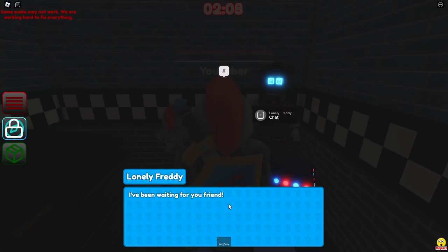Lonely Freddy says: 'I've been waiting for you, friend. We should be best friends. Very best friends. What's your favorite color?' Now he's gonna start asking us some questions. You do have to answer correctly in order to get the badge. Luckily, all the correct answers are on the left side.